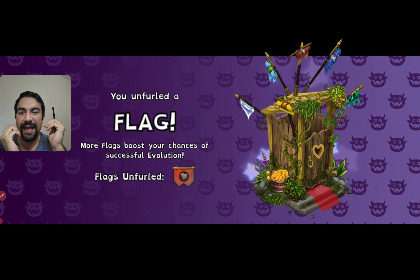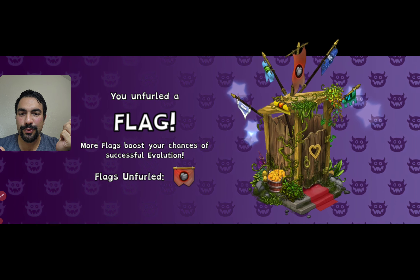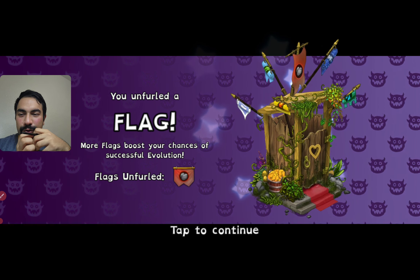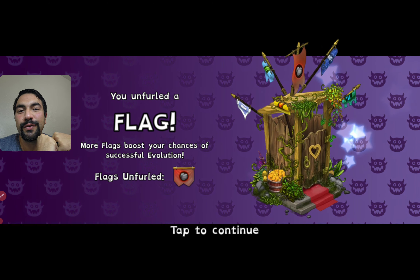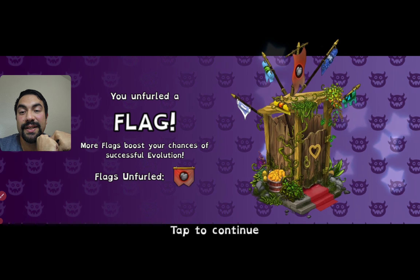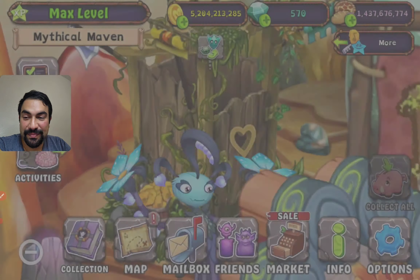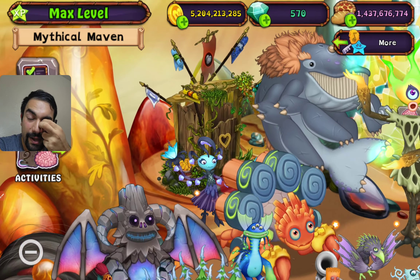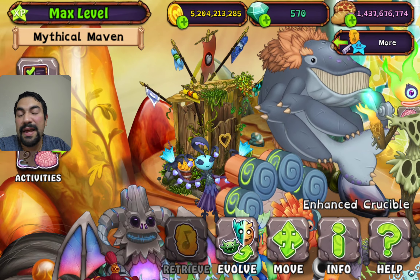Hello everybody, today we are playing My Singing Monsters. There is a kind of huge monster available on our amber island and it costs 16 diamonds to see the result. More flags can boost your chances of successful evolution, so with the new update our flags are now available.